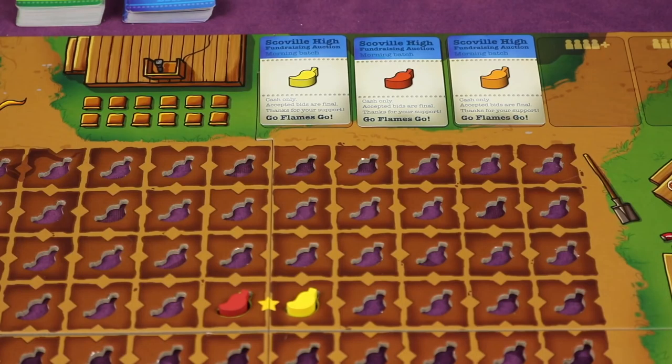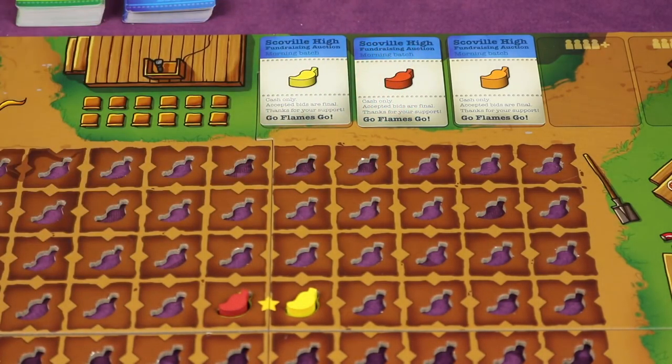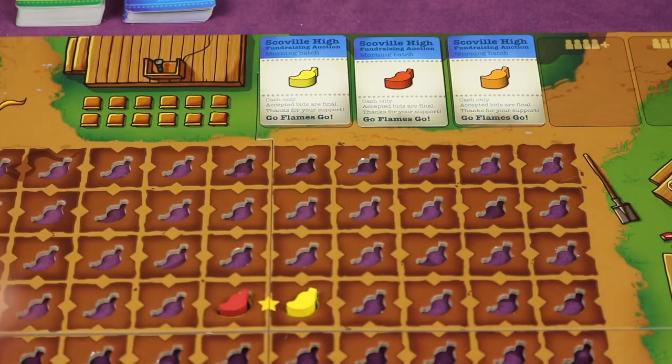The game goes through multiple rounds and each round typically goes through a number of phases. In a typical round, the first thing you'll do is auction for different peppers and for turn order. Everyone will secretly put some money in their hand, reveal it, and spend that money.